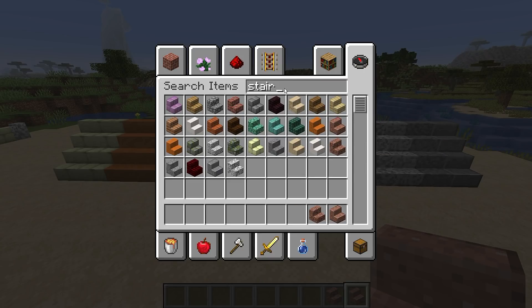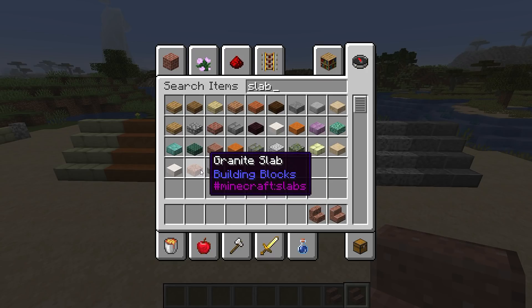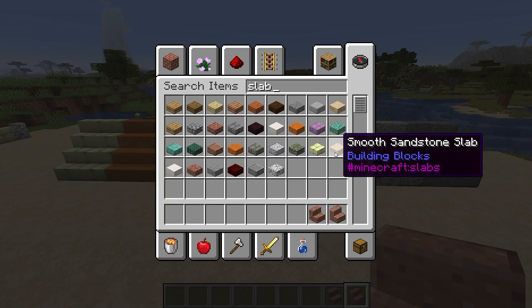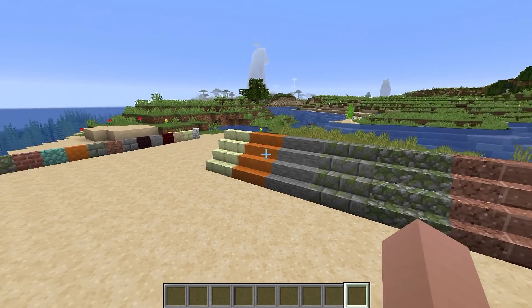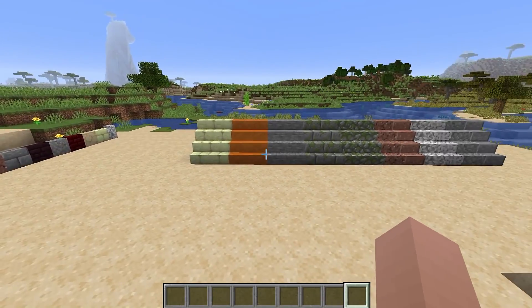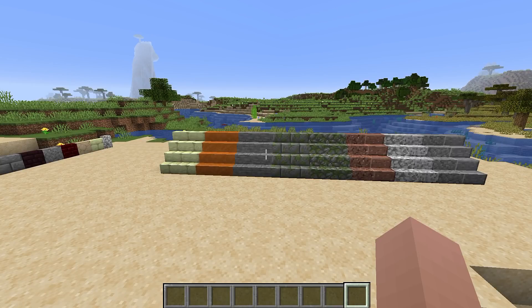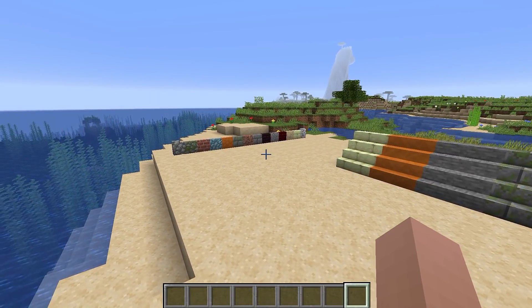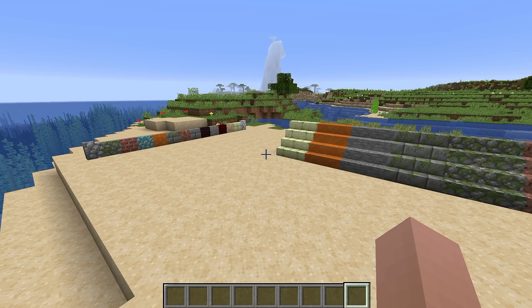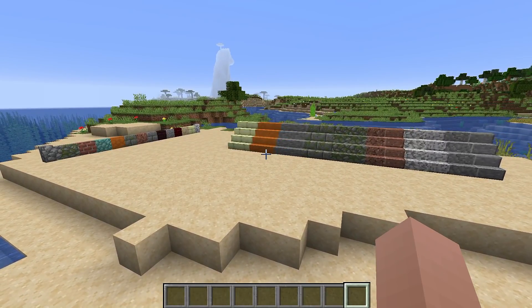Same with slabs — they've done exactly the same with slabs, guys. They've gone absolutely nuts with the amount of slabs you can place down now. There are just slabs for everything. That is so cool. All these new walls, stairs, and slabs are really going to help with building in Minecraft, especially because before we couldn't blend things together. Now we can add different colors and building is going to get way more extreme in 1.14.